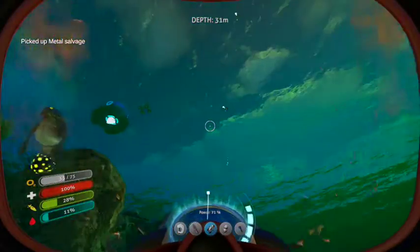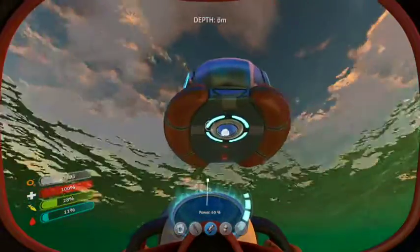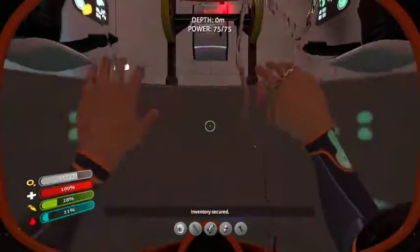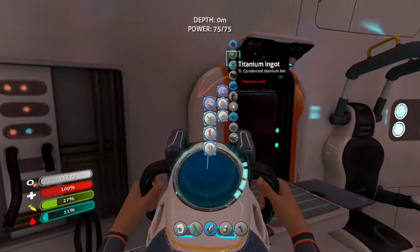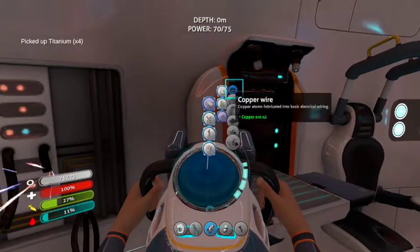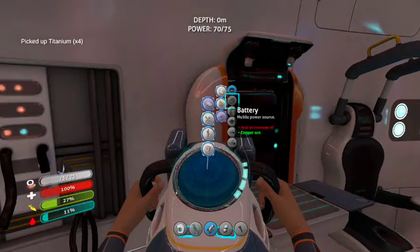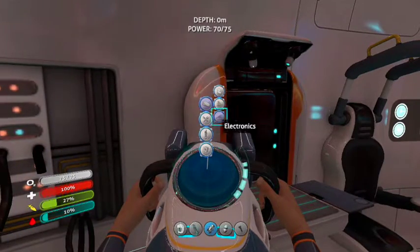We'll grab that really quick. Okay, let's head up here and we'll see what we need for all the stuff. Computer chip and wiring kit are the main things that we need. So we'll go take a look and see. We've got some titanium now. Now we need a computer — that's just copper wire, wiring kit, silver. And then we need more silver and table coral.